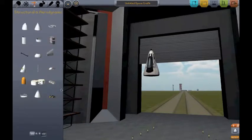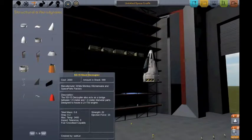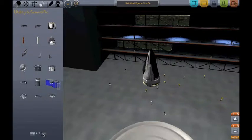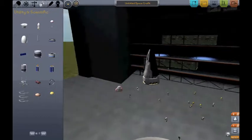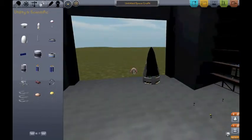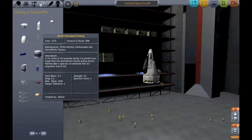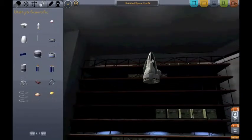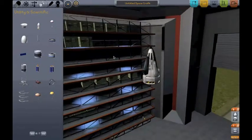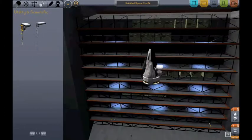I'm going to put the decoupler on first. And... Mark 16 parachute. If I turn... snap angles on. Then we need to get down for more craft.